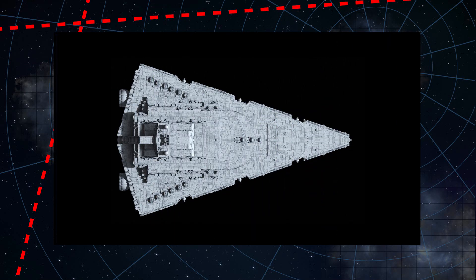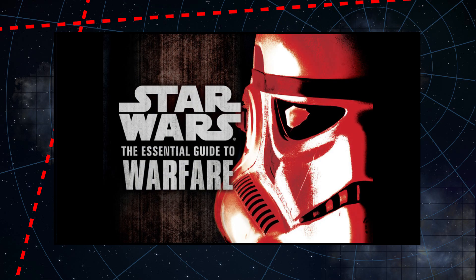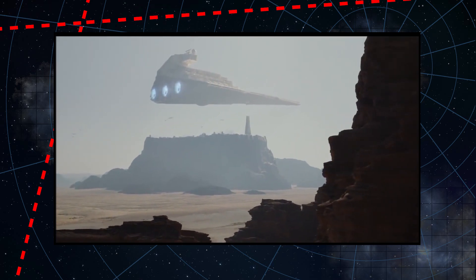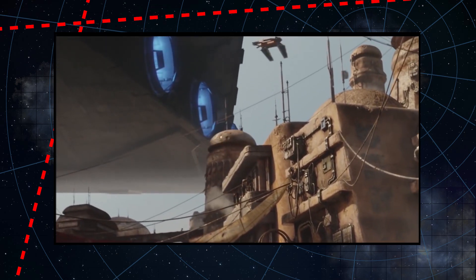The Allegiance's non-Dark Empire appearance and the 3D models used throughout this video were created by artist Ansel Howe, also known as Fractal Sponge. Like the Bellator, his Allegiance design was initially only a fan model, though it was included and thus canonized in the Essential Guide to Warfare. Personally, I think he does a phenomenal job of capturing the ship that initially appeared on the pages of Dark Empire.